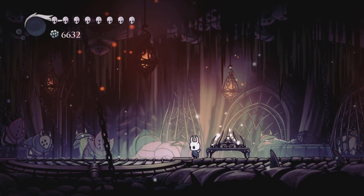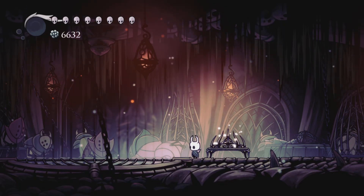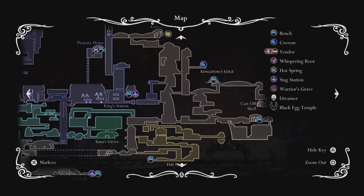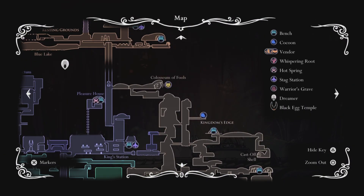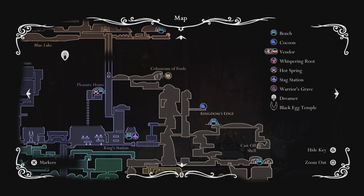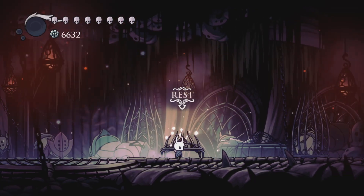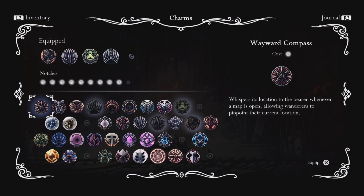Hey everybody, it's Anthem, and welcome back to another episode of Hollow Knight. So in the last episode, we ended up traveling up Kingdom's Edge a little bit and ended up at the Coliseum of Fools. I ended up doing the first trial and got an extra Charm Notch.